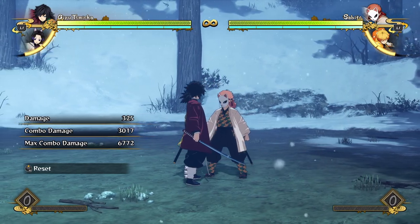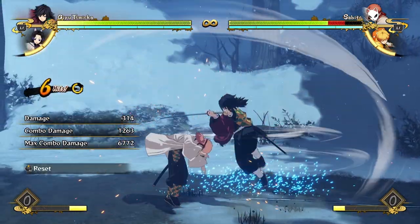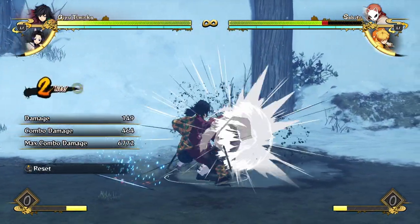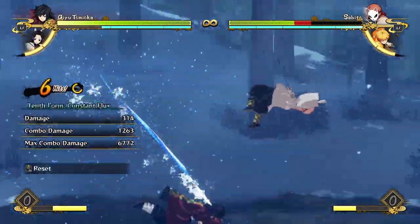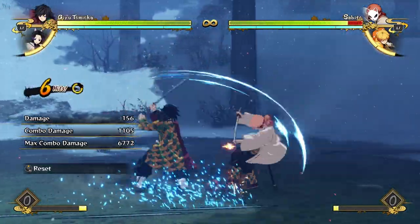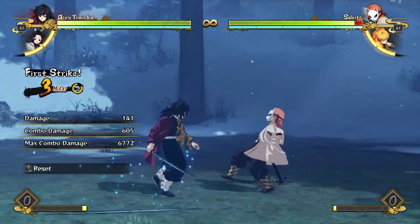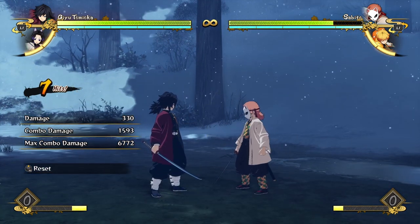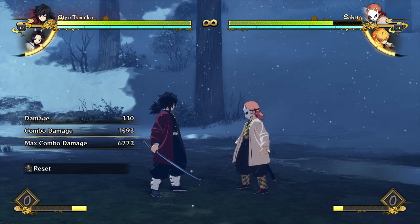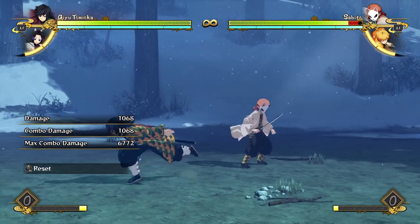His regular attack string is pretty average — does okay damage, nothing too much to talk about, not good or bad. His aerial attack string is kind of interesting in that it puts him in the air, but it's not really useful because neither of his special moves connect in the air on an opponent unless you do a delayed one. His grounded combo just has a bit of a knockdown and does some more damage.